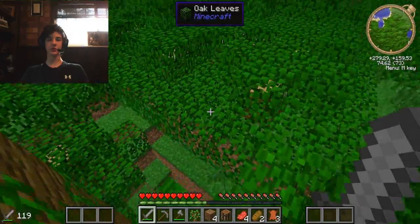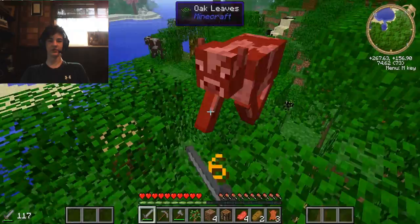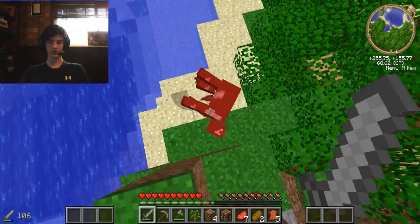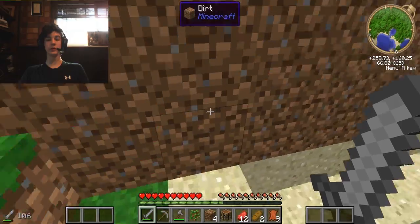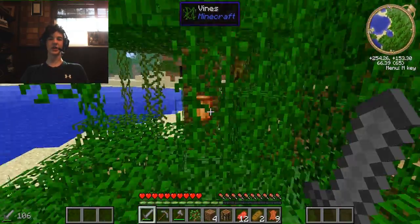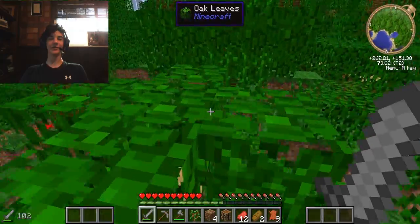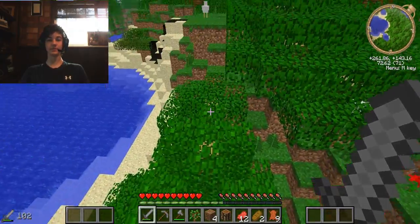I'm probably going to make a chisel before I make my house just so I can make my house out of materials that are chisellable. So there we go — killing all the cows. I've got 9 leather, that's actually really good. Leather is actually not that hard to come by because rotten flesh to leather is in this modpack — best mod ever. Whoever came up with that mod was a freaking genius.